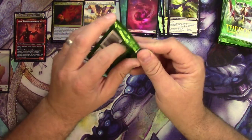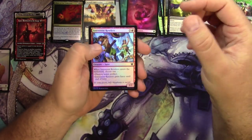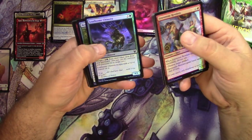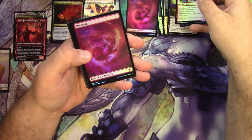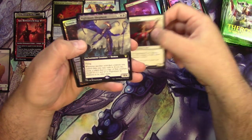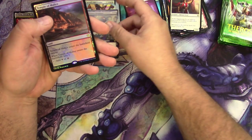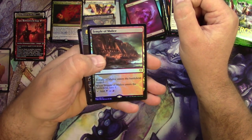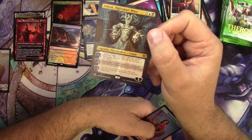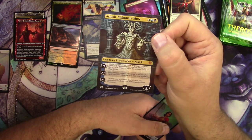We've been seeing Annex, Daxos, and Timaret — the uncommon constellations — quite a bit in these, so more of the same I imagine for the rest of these packs. Just hoping for those big mythics. I have not found a Uro yet in any of my regular or collector's packs. The Wanderer, a mountain, forest, Victory's Envoy, Nightmare Shepherd, a Temple of Malice — and I got an Ashiok as well! All right, there we go.